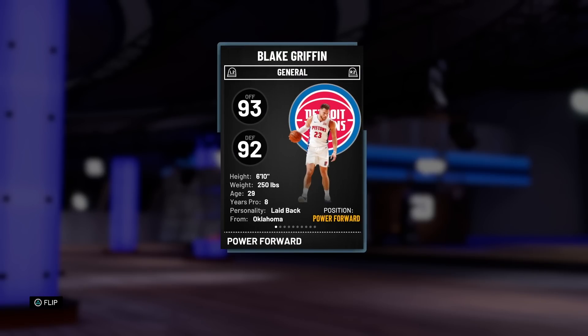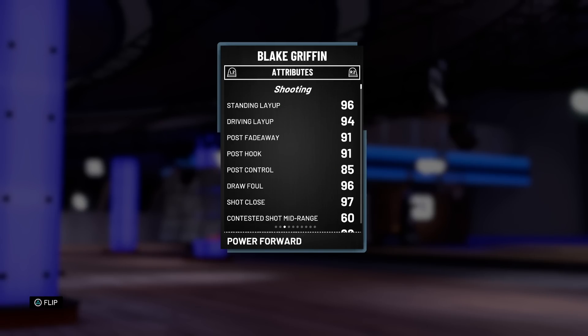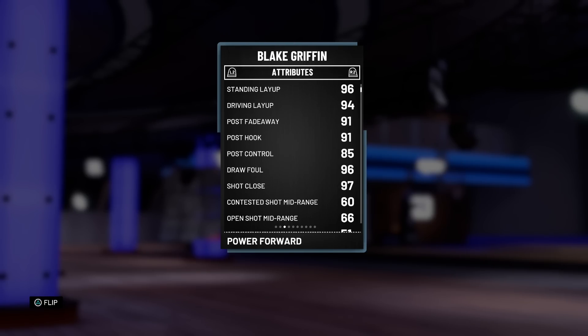Taking a look at the card, he's a 93 offensive and a 92 defensive overall, 6'10", 250 pounds, which is great — he can basically play center if you need him to. 29 years old. Taking a look at the stats, he's got a 94 driving layup, post game looking disgusting, 96 draw foul, and this is where things start to go a little bit south.